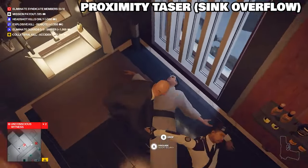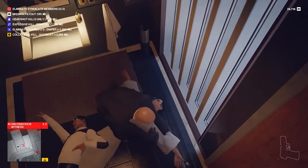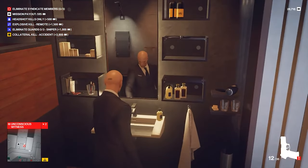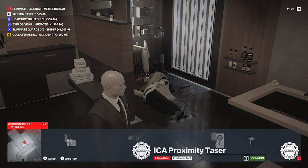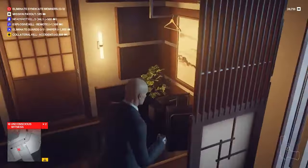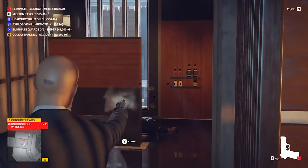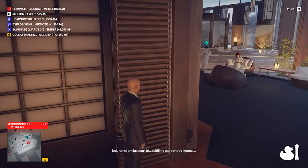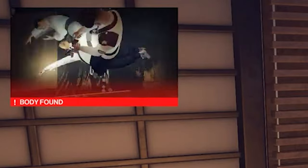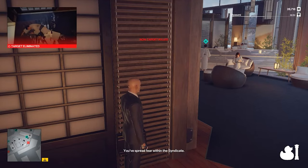For proximity taser, here I'm trying to do a collateral kill. Proximity tasers activate when there's movement near them. So you create your water puddle and you have to put your taser in that water puddle — to be safe I just throw it from a distance. Don't go close to it or you will get killed. Create a distraction — usually a gunshot will pull some guards close — get out of there. When the guards come to investigate, it will take care of itself. There is your collateral kill.